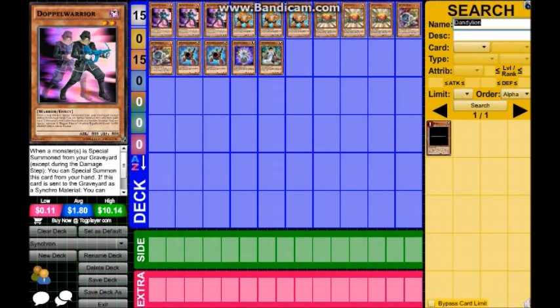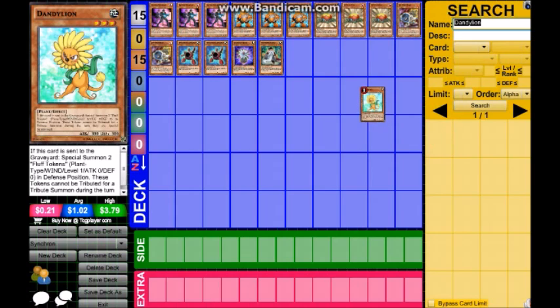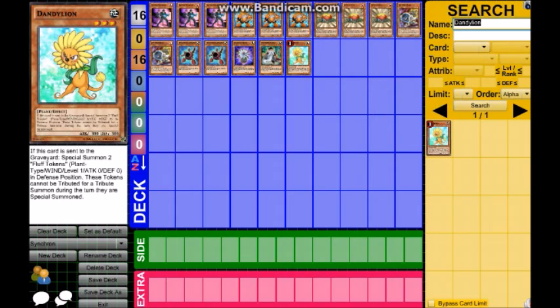Next up is Dandylion. If this card is sent to the graveyard, special summon two Fluff Tokens. These tokens cannot be tributed for a tribute summon during the turn they are summoned. It gives you tokens and it's good for defense too.